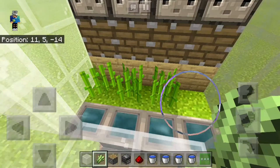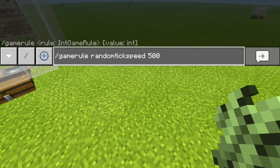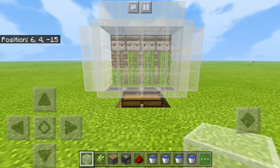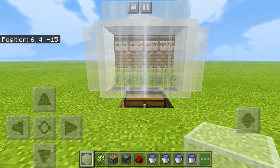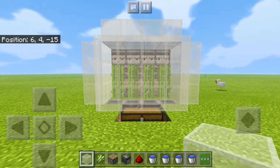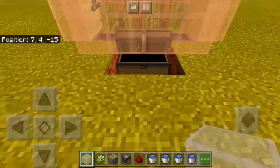Let's place the sugarcane here. Now I'm gonna put the tick speed up so you can see the sugarcane grow faster. Alright guys, as you can see it's actually working — we got 46 sugarcane.